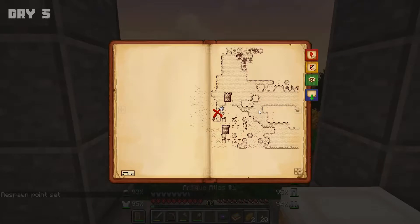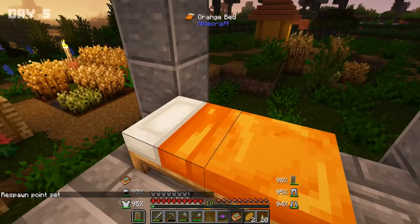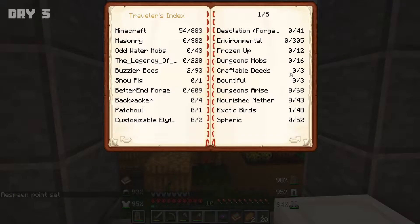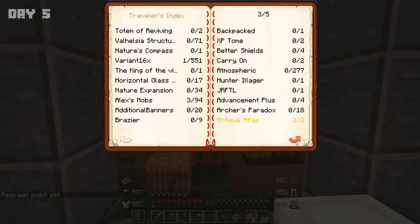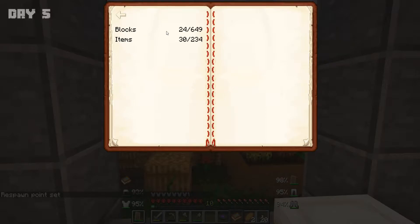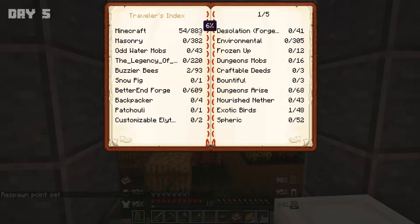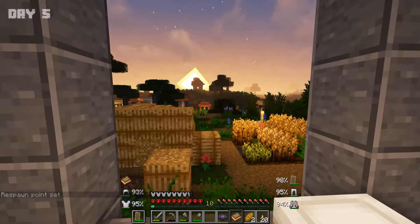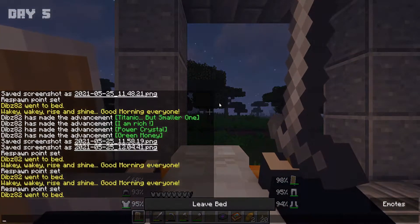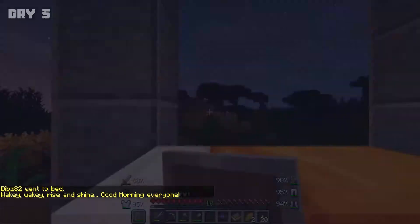If you click the book on the game menu, you can actually see your statistics — these are way better than vanilla. You can see all of the blocks you've actually collected. We've got 54 blocks out of 800-odd from Minecraft alone. So if you really wanted to, you could try and collect everything in the mod pack. Good luck with that!